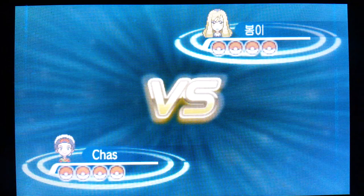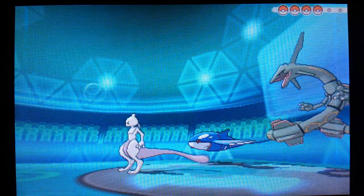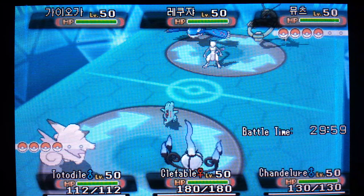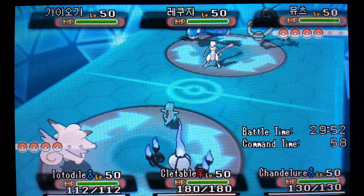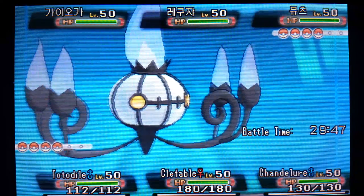Let's see what my opponent decides to lead off with in the active spot. First things first, I want to rotate into Fluffy and get the Reflect up, try to get our defensive wall prepared. In come the Kyogre and Rayquaza. Fortunately if the Kyogre did have the Blue Orb, it's not going to be able to Primal Revert because that only takes effect if they're in the active spot when the battle begins. First order of business is to go into our defensive Clefable and get the Reflect up.